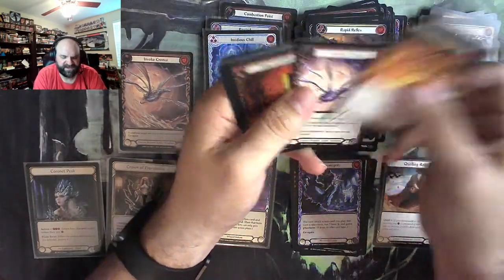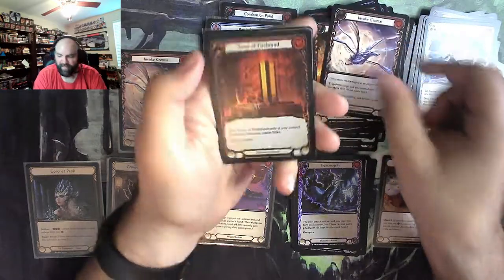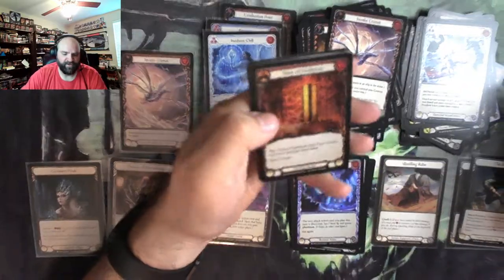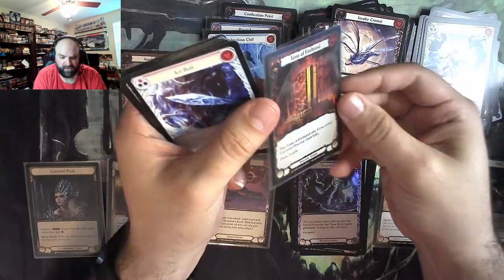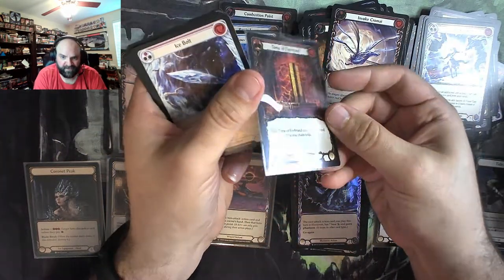I ran through this too fast. Rise from the Ashes, we got Chromai, another dragon. But a rainbow foil Tome of Firebrand. Tomes are always awesome. You know what's more awesome than a tome? A foil tome.